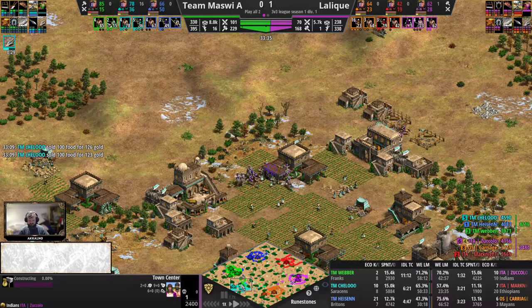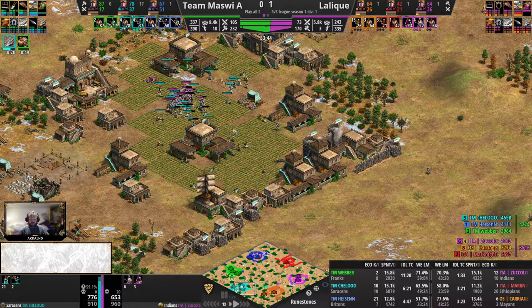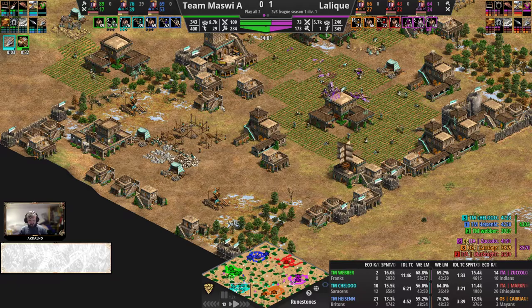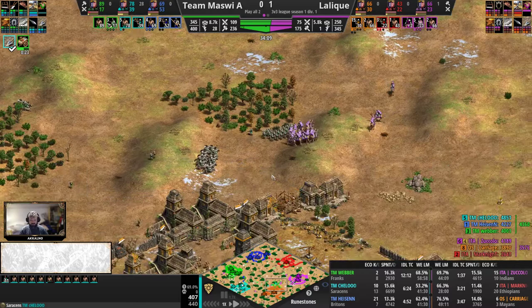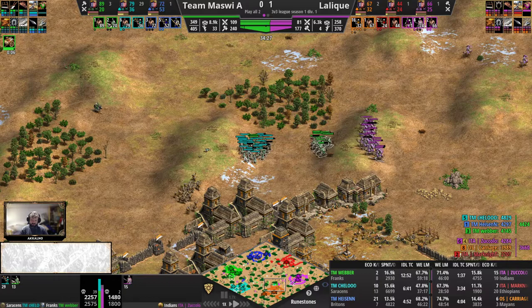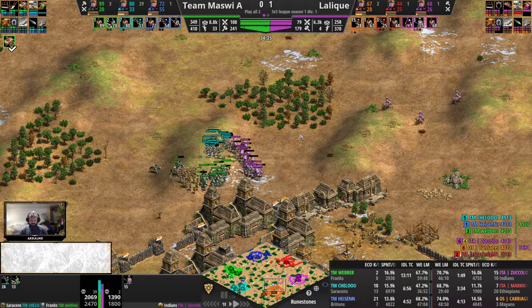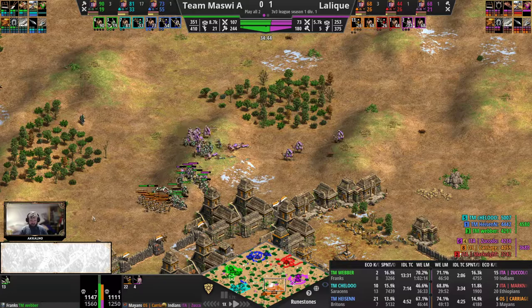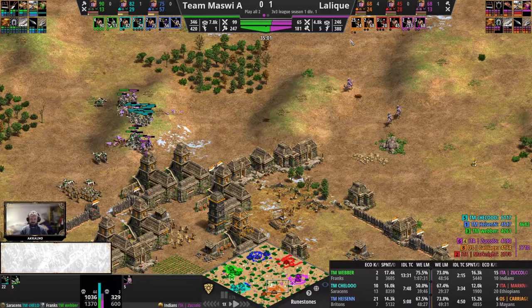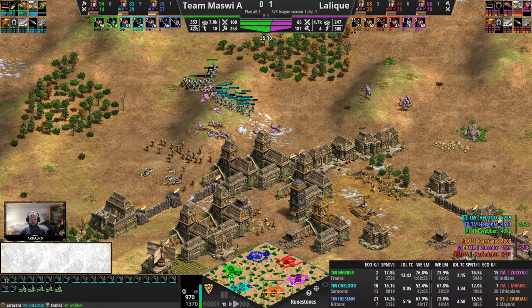Good fight on the hill as well — Team Mazvi taking great fights on both sides now. Third TC added — economy absolutely out-ecoing Lalique big time. There are more camels on the field than there are knights, but there are also lots more crossbows from Team Mazvi than ranged units from Lalique. Third TC for Zucolo just now, whereas the Franks pocket is already at 4. 80-something to 60-something villagers — massive eco lead from the green pocket. Good raids from Zucolo here though, so the Saracens player is going to take a beating, but looking at the overall villager count it's not going to be any disaster. Team Mazvi are establishing a massive lead now both in eco and military — they are 100 population ahead total.